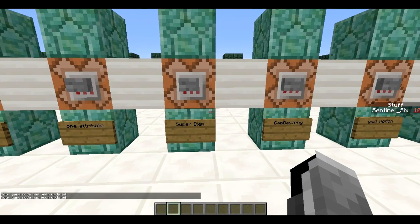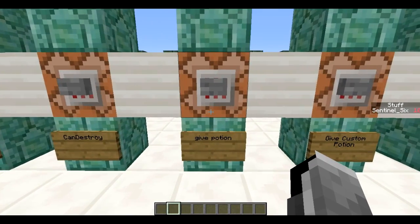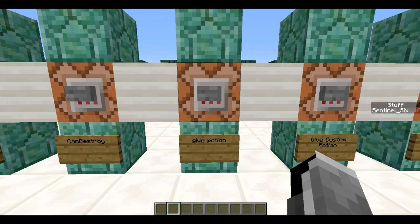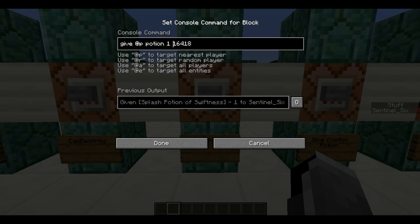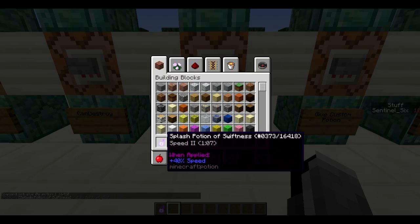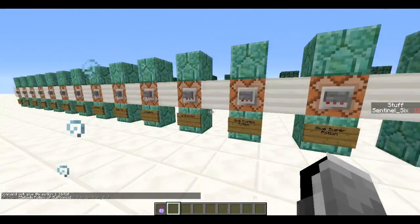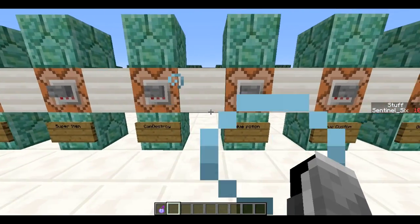Next, potions — you can give all kinds of potions with the /give command. The types are a bit complex; I'd recommend looking them up, and I'll try to link a list in the description of all the potion types. For example, this is a splash potion of Speed II — it gives speed and it's a splash potion. That's how you give potions; you just need to know the types.